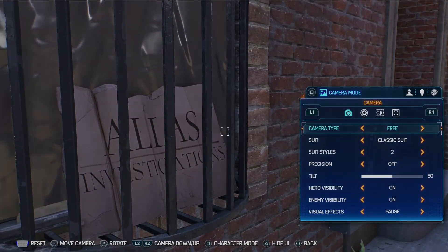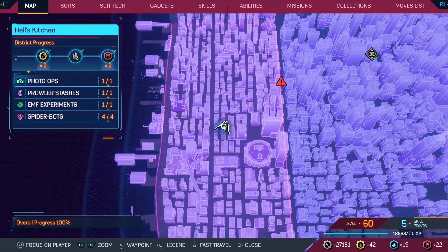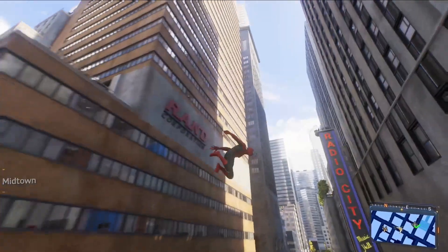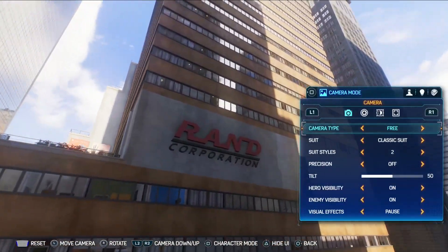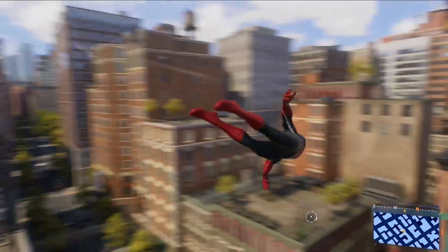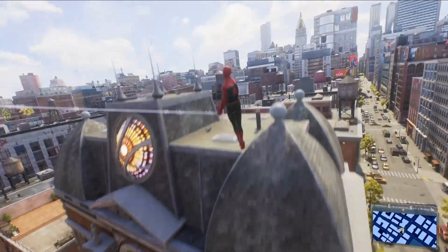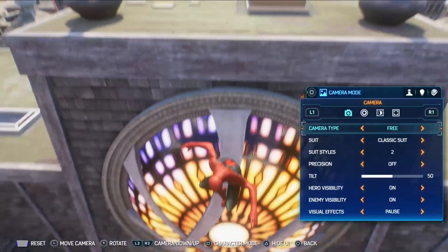There are multiple Defenders references in the game even outside of Daredevil. For Jessica Jones, here you can find Alias Investigations, which is run by her. Right next to Radio City Music Hall you'll find the Rand Corporation, owned by Iron Fist, aka Danny Rand. The comic version of the Defenders also includes Doctor Strange — not only do you get a note from Wong, but you can also see the Sanctum right here.